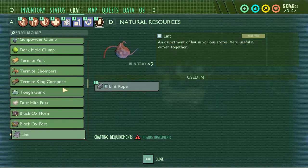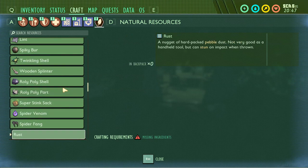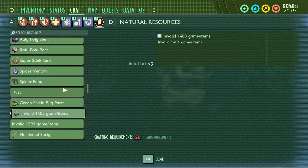Dark mold clump — a gross but usable clump of unknown mold. Both gunpowder clump and dark mold clump have been in the file since the 'Into the Wood' update, so it's possible we could be getting these soon. Termite parts are in the game, as well as chompers, king carpus, tough gunk, dust mite fuzz, black ox horns and parts, lint — nothing new there. Roly poly shells for the better roly polies, super stink bug sacks, spider venom, fangs. Rust is a recent one — a nugget of hard-packed pebblet dust, not useful as a handheld tool but can stun on impact when thrown.